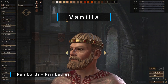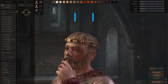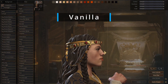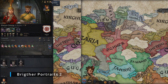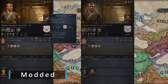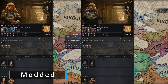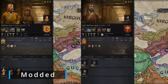First, for characters, we have Fear Lords and Fear Ladies. These two mods work perfectly together and make all the faces in the game a higher resolution, helping each character look more distinct with face textures and skin tones that stand out a lot more. A mod that works really well with this is mod number 2: Brighter Portraits 2. As the name suggests, it makes all the characters look brighter. It might not sound like much, but it makes a huge difference in game — each portrait goes from dull and dimly lit to one that pops out a lot more.